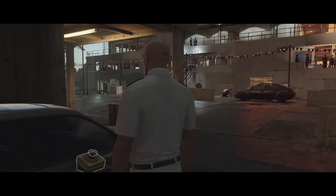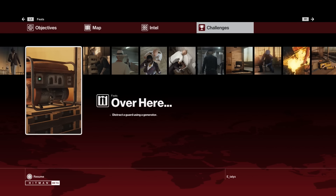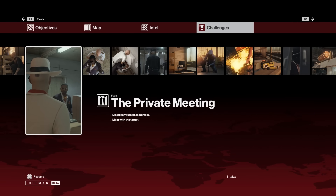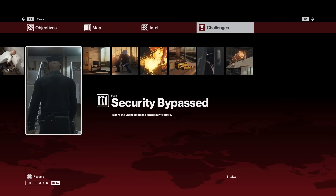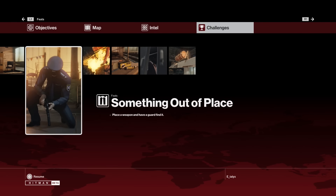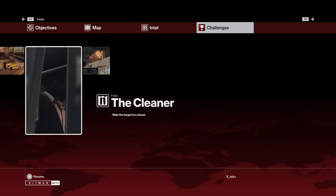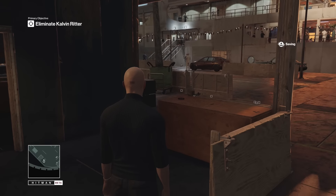Seems pretty easy, and it should be — it's the tutorial, and that's the way they wanted me to complete it the first time through. But the big selling point of Hitman is open-ended missions that allow you to complete them in a variety of ways, and that's what I'm scrolling through here on the challenges, also called feats by the game. These encourage you to replay a mission with different tools — perhaps dunking your target's head into a toilet or dropping a life raft canister on his head as he passes under.